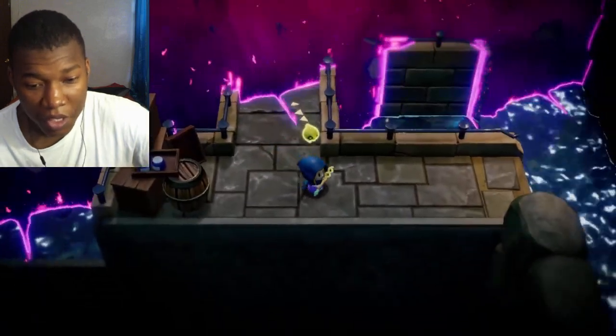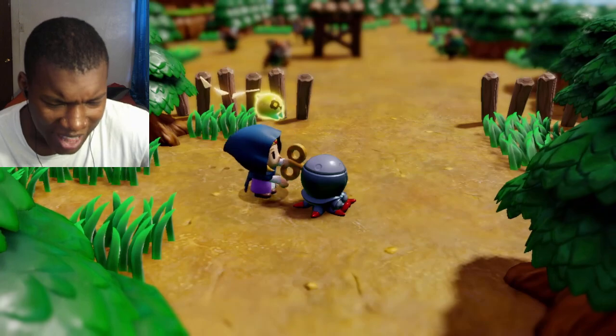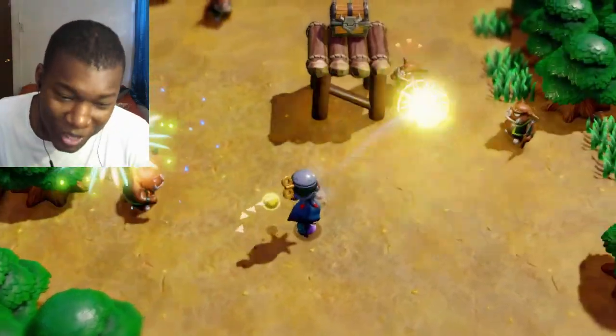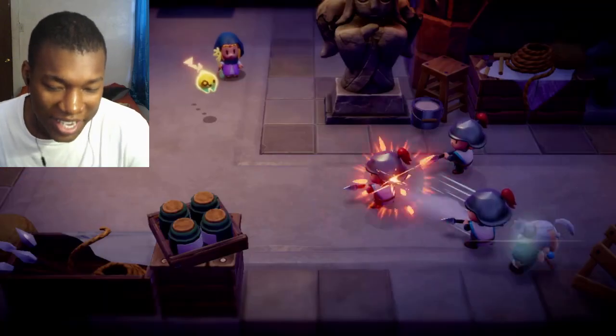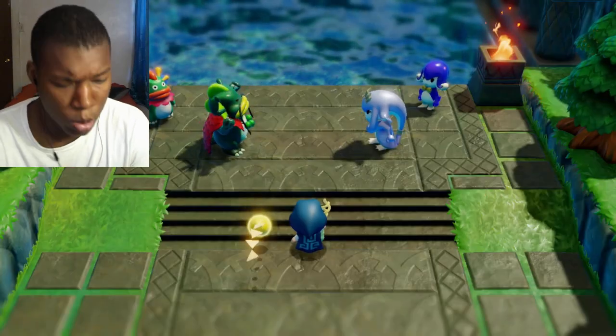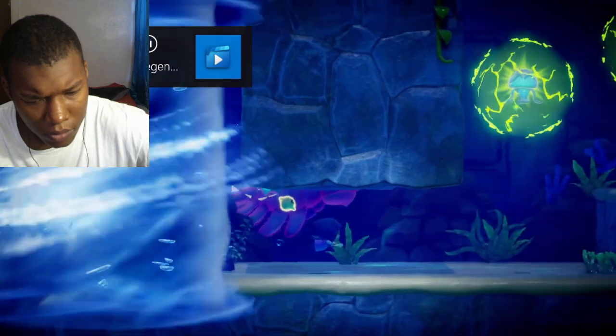Wait, so she actually does no fighting. That's crazy. This art style is different. I like it. This art style is definitely different — I like it a lot. In Hyrule without Link, the fate of the kingdom is now in Zelda's hands.